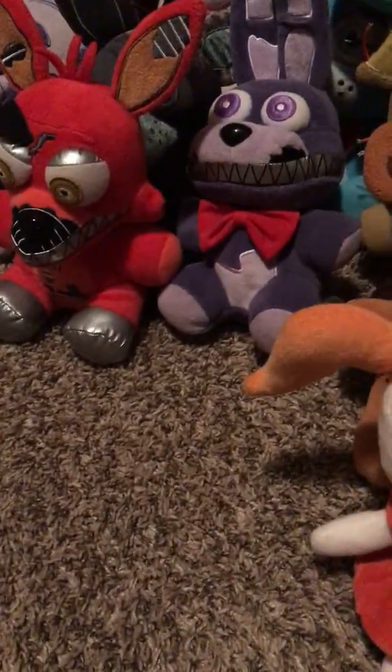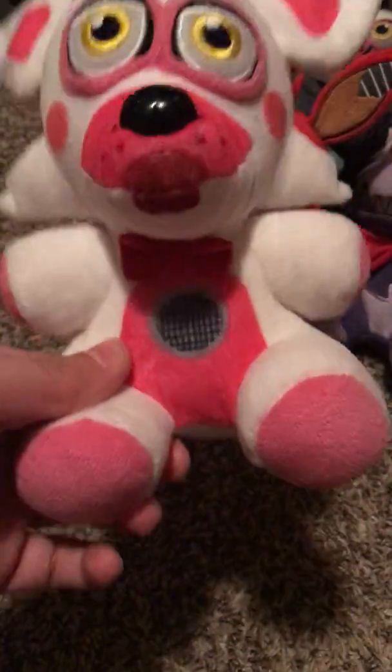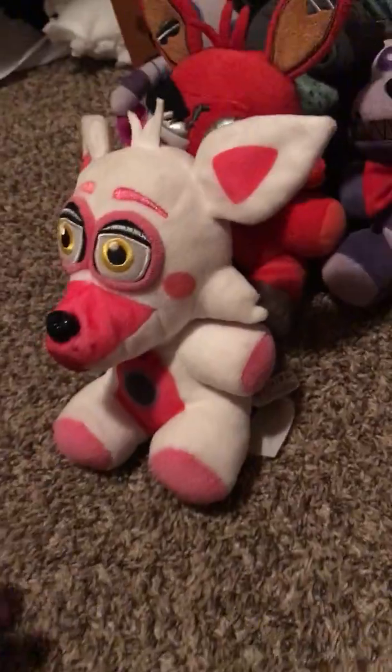And the next one is the first Sister Location plush I got, and that's Fun Time Foxy. She has a tail. I called her 'she' because some people say she's a girl — the voice file that said 'take me with you' is actually Fun Time Foxy's.